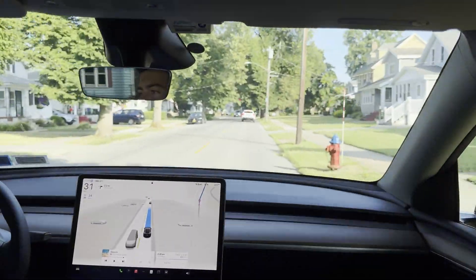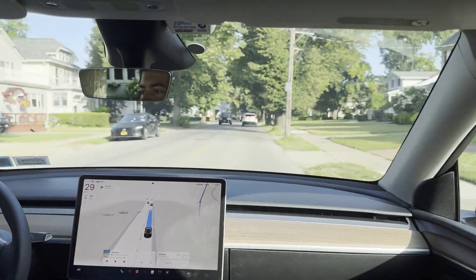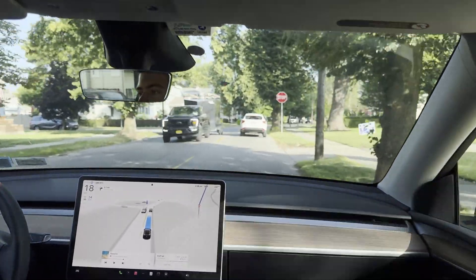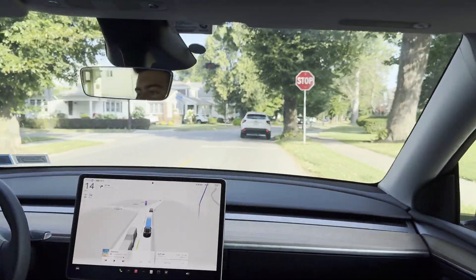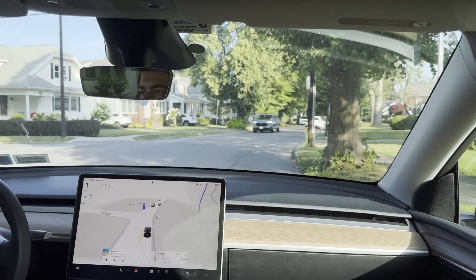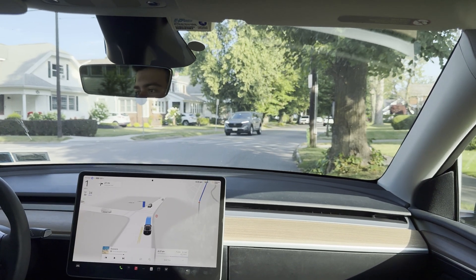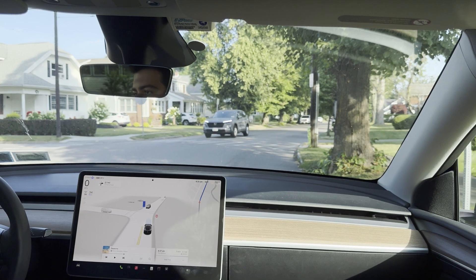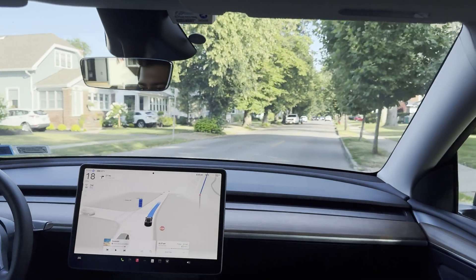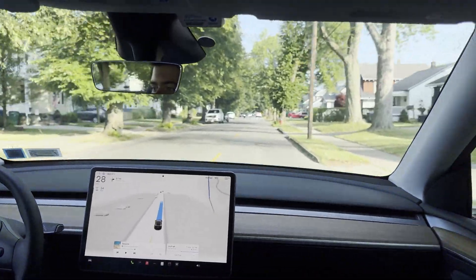When it starts to go again sometimes the steering wheel gets a little off going straight and then comes back. Pay attention to the wheel. Oh — what are we doing? Okay, that's really not good. It didn't do the steering wheel thing, but it didn't know if it should go or not. That's not good.